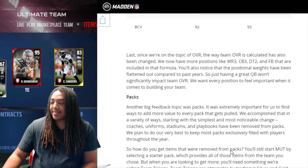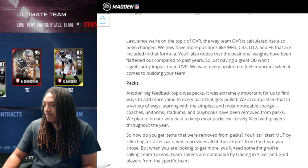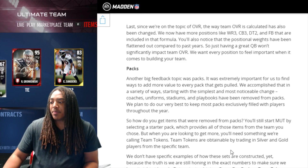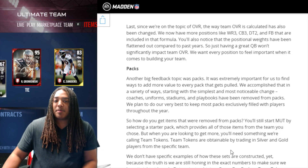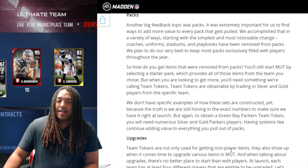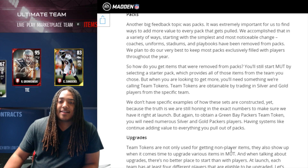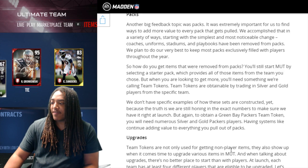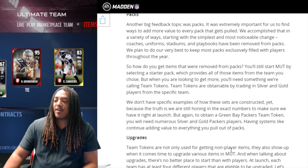With packs, what they're going to do is take out coaches, stadiums, uniforms, and playbooks — they're not going to be in packs. So when you're opening packs it's mainly going to be players. It's a good thing those things are removed from packs because sometimes you get so many of them. I remember having like 50 Patriot uniforms and all that stuff, and you'd end up just putting them in a set hoping to get something from it. Especially with playbooks — if you use the same playbook there's no reason to have all of them.